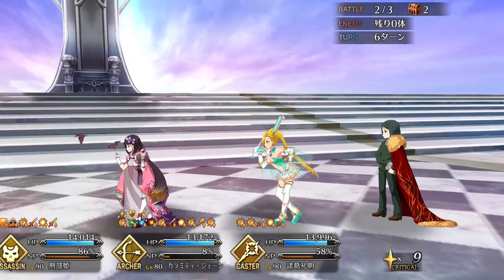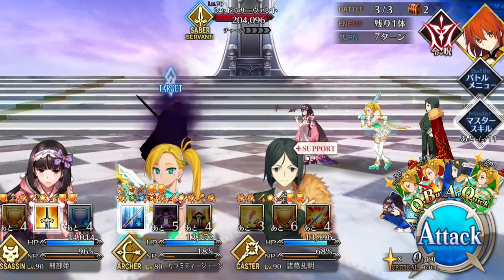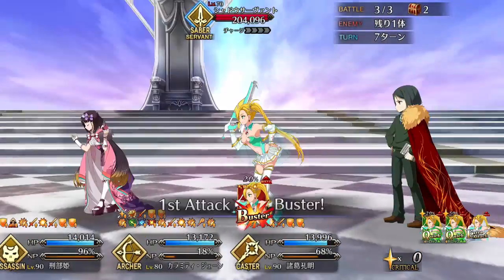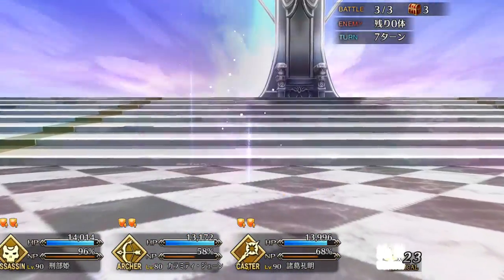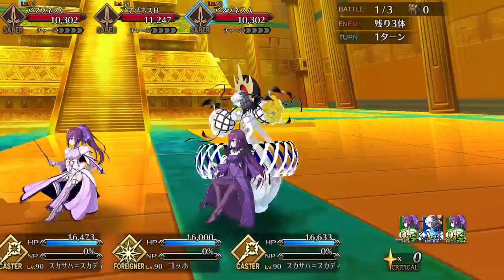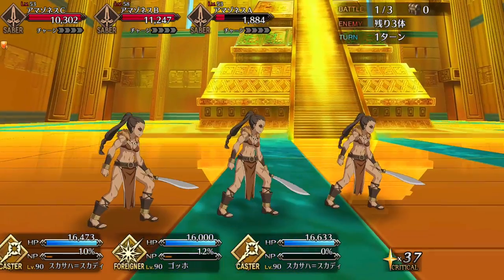Jane has other ways of providing the team with NP charge via her second skill, Galaxy Messenger. This skill charges the party's NP gauge by 10%, drains all enemies' NP by 1, and buffs Jane's attack by 20%, as well as having an 80% chance to buff the party's attack by 20%. NP drain is a really good skill, but AOE NP drain is even better, and it gives Jane good utility for boss fights, especially against multiple enemies. Party-wide NP charge is always helpful for pushing out NP chains as well as further accelerating Jane's own NP spam. Unfortunately the charisma effect has a 1 in 5 chance of missing, which hurts consistency.